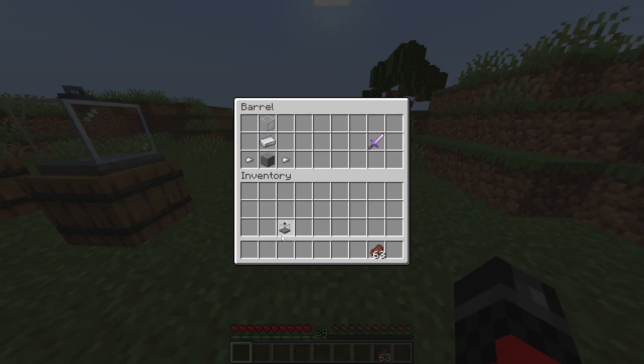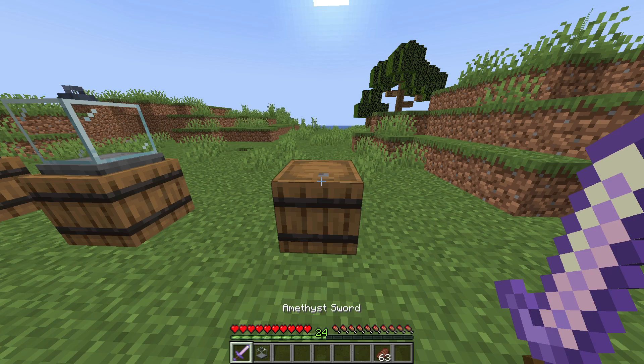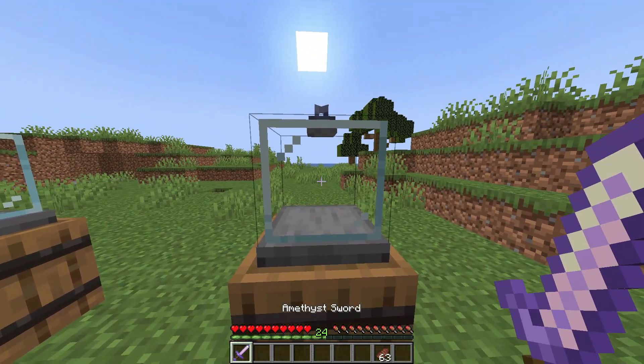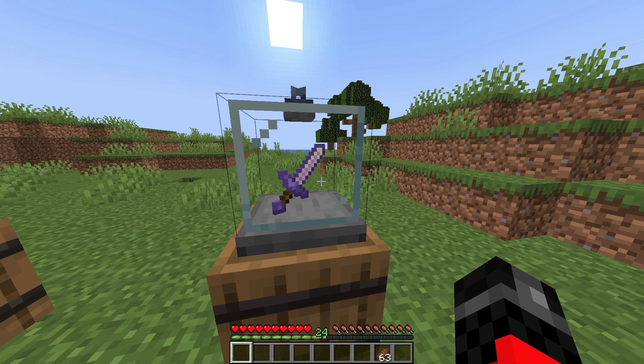So this is the crafting recipe for the display case. You just need one iron ingot, two nuggets, some stone, and glass. Pretty easy. You just place it down and you can put in any item.